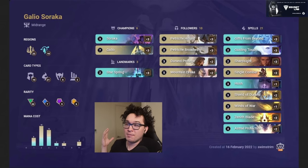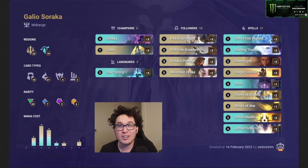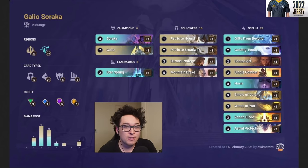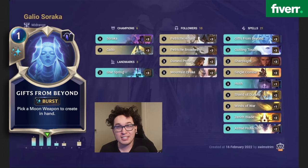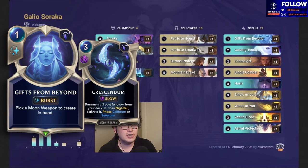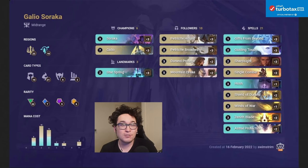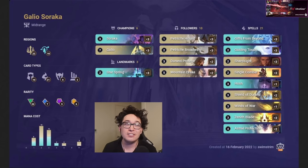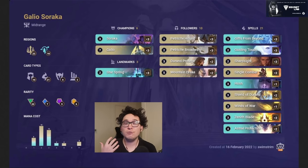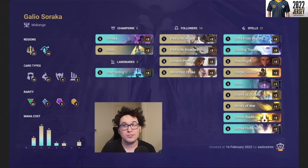Next up we've got Galio Soraka. This deck was made by Grandpa Roji and it uses Soraka with Galio pretty well. What sets this deck apart from other Galio Sorakas is specifically Gifts from Beyond — pulling Crescendo is a really good way to tutor out Petricite Broadwing. Cheating out Petricite Broadwing is super important, and having access to it every single game is key when you need to keep your units' health high with cards like Zenith Blade and Astral Protection.